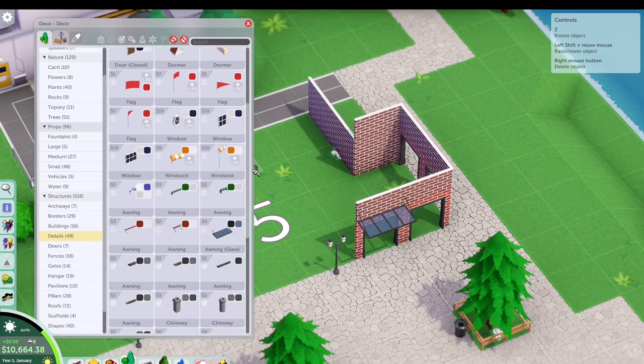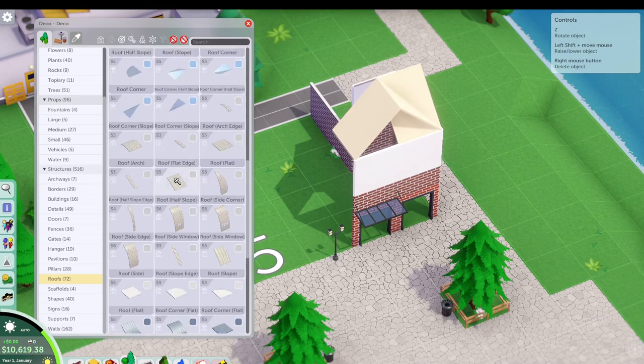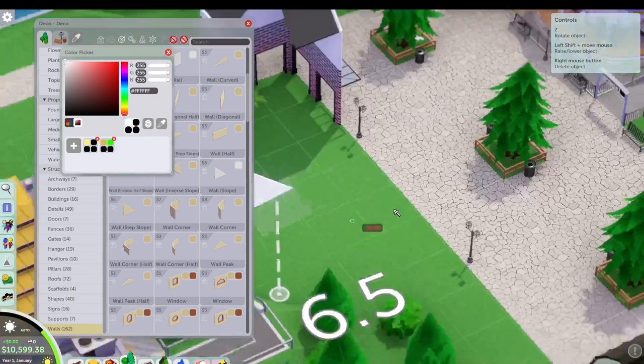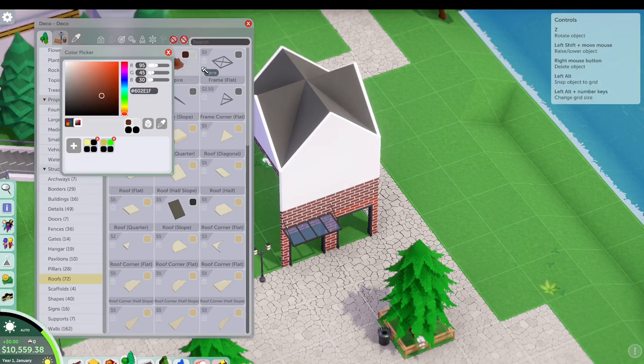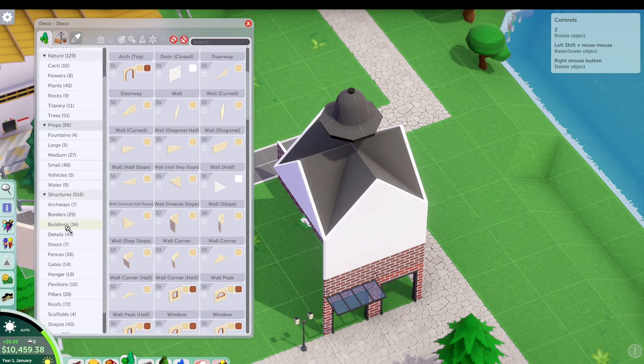Starting with the brick, going a little darker than the standard color. Looking at awnings — they look a little more modern than I'd like, so we'll trade that out. Then roof selection, seeing what we can work with. We are still playing with vanilla, and I do intend to get into doing some modding work at some point, but for now we're starting here and seeing how it goes.